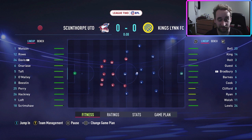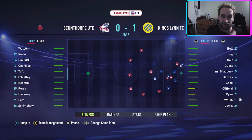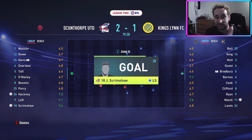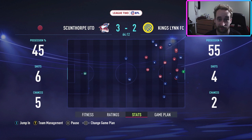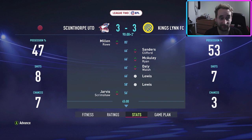Going into the game against Scunthorpe, I was hoping to pick up some points because we're not doing well — we're not looking like we'll get promoted in the first season. We had a decent start but then the goalkeeper gave the ball away right at the edge of his six-yard box and they scored, then made it 2-1, then 3-1 before the half-hour mark. We then pulled it back through Horton to 3-2, then equalized to 3-3, and from there it was just a stalemate.